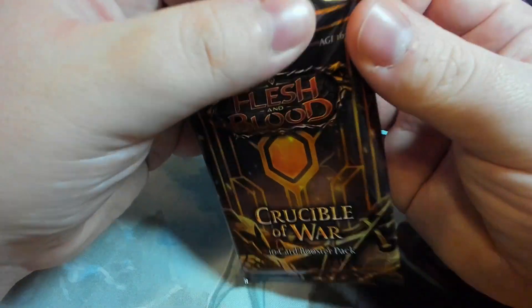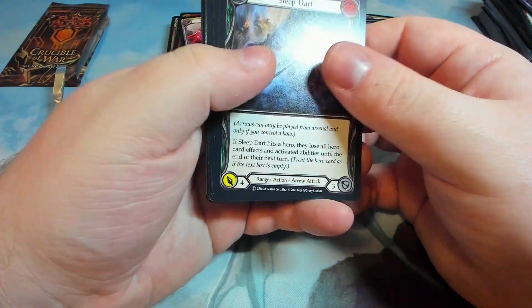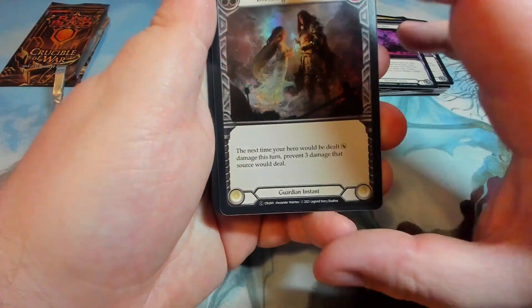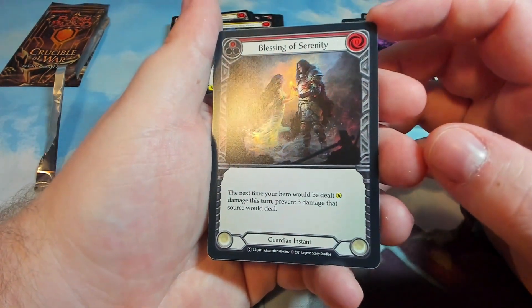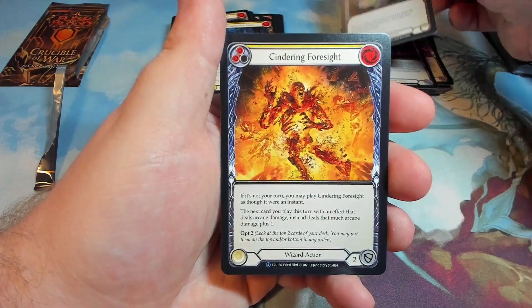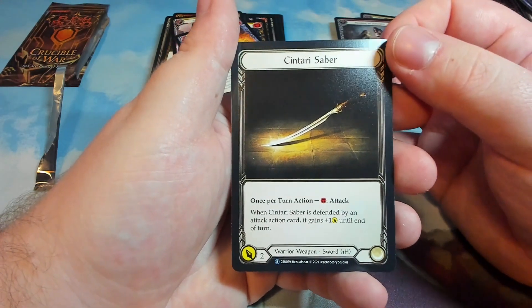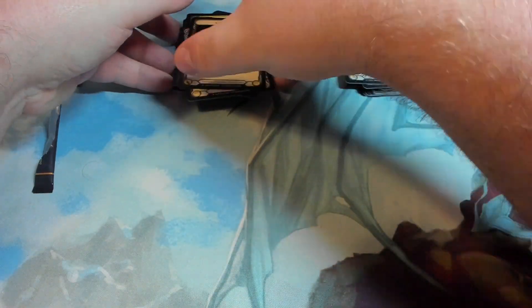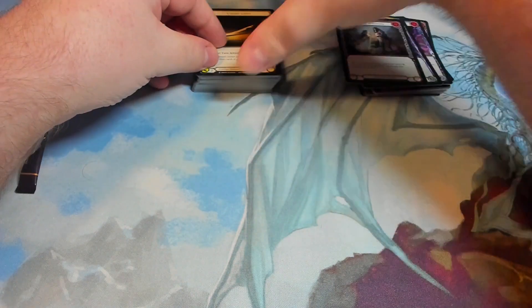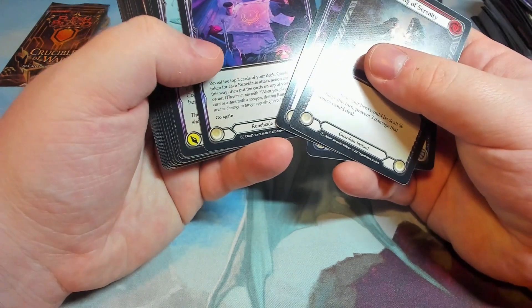Let's see what the last pack holds for us. We have a Blessing of Serenity foil — that is actually such a nice foil. We have a Sindering Foresight and a Centauri Saber. Unfortunately we didn't get a Feindul Spring Tunic or a Twinning Blade Extended Art, but we did get some pretty cool cards. I do like all of these foils — super nice.